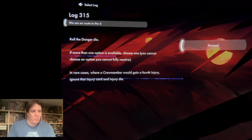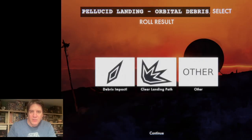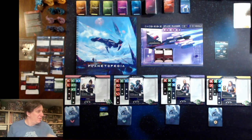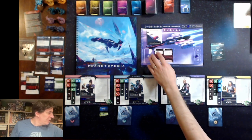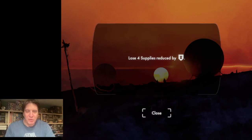We have to roll the danger die. That is going to be a one — a single symbol — which is debris impact. Sounds lovely. I hope we have enough shields to deal with that. The option is to expose the cargo bay: lose four supplies, reduced by shields. We do actually have the base two of the lander, and because we paid attention to our scan results we have plus two. So we actually have four shields, which means we are not going to have to lose any supplies. The other option is every crew member gains a wounded injury — I think we'll expose the cargo bay. Our lander can take it, so we don't lose any supplies.